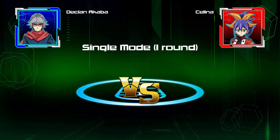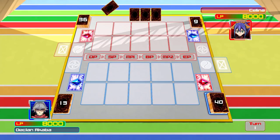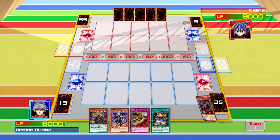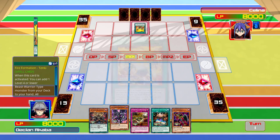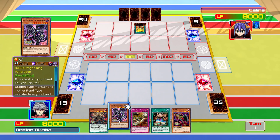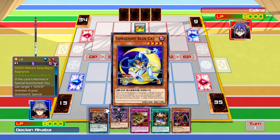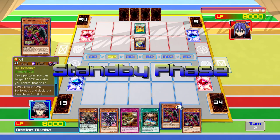But regardless, let's see what we can do - see if we can beat Selina with these DDD monsters. I haven't actually played with them before, though I've been against them a good couple of times. I don't know why we're running DDD Dragon King Pendragon when it's not used in a standard DDD deck. We're also missing a Pendulum scale so we can't really do much turn 1.